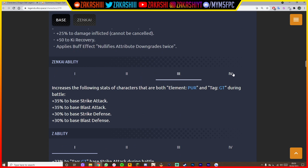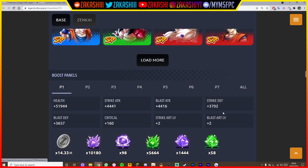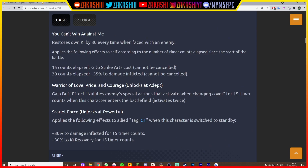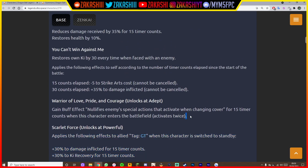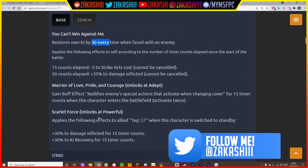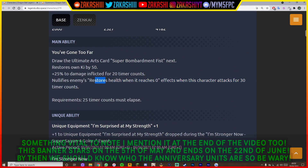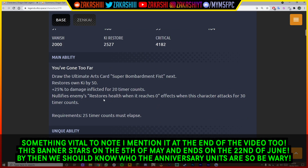His Zenkai ability is obviously going to be GT, just from the unique ability we saw earlier. The Z ability isn't going to change. Overall, this guy looks very solid for the whole GT team — solid regardless, but at Zenkai 6 is what makes him useful for the whole team. At Zenkai 3 he's still going to be really good. On top of that, the enemy switching out gives him Ki, and the main ability allowing him to nullify is really cool, though it does appear to be cancellable from what Toshi mentioned.